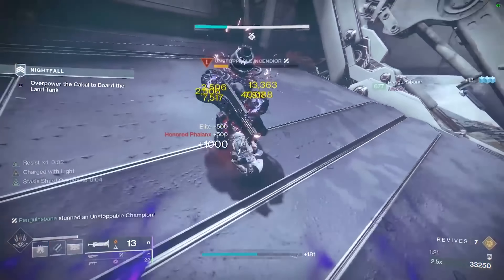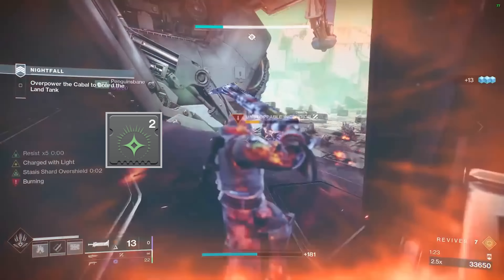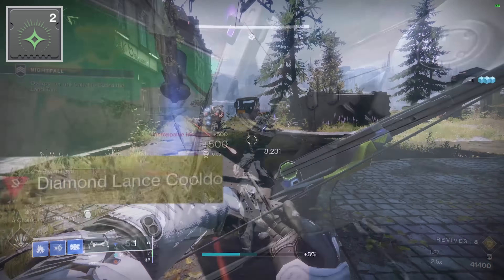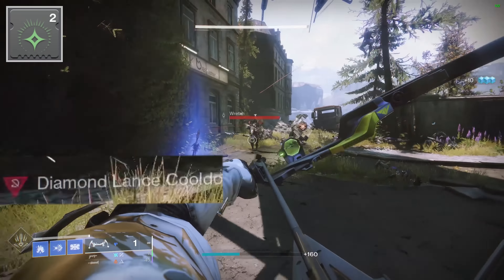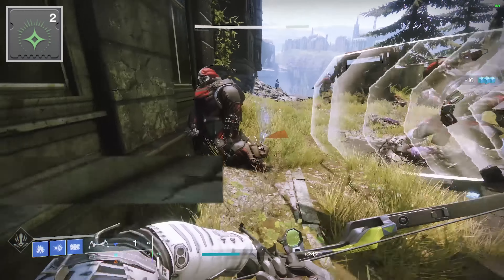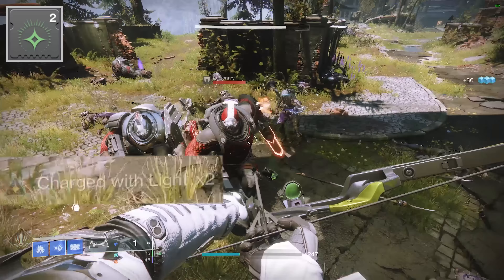Starting with combat style mods, there are 4 that are necessary: Elemental Charge, Elemental Shards, Super Charge, and Loosen Blade. Elemental Charge allows you to become Charged with Light whenever you pick up an elemental orb. If you pick up an orb that matches your subclass type, you gain 2 stacks of Charged with Light. Elemental Shards turn Stasis Shards into Stasis orbs for you, which allows you to gain 2 stacks of Charged with Light when a Stasis Shard is picked up.